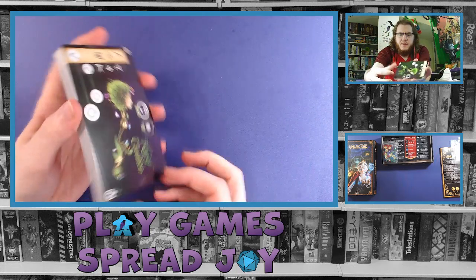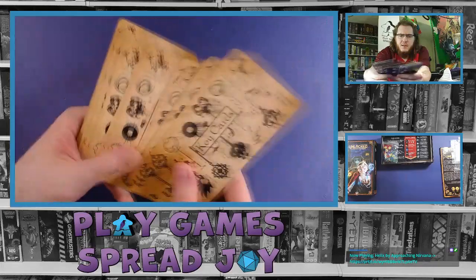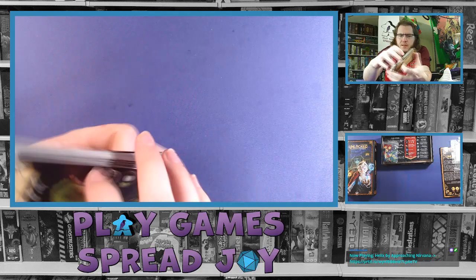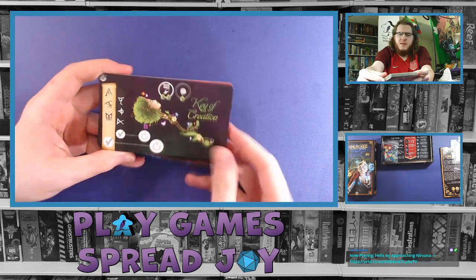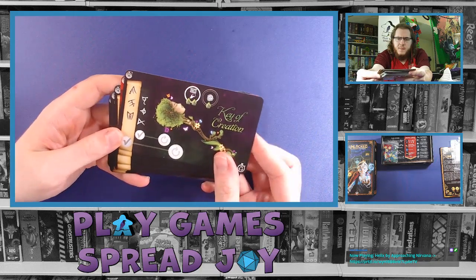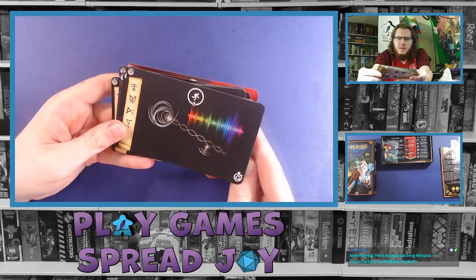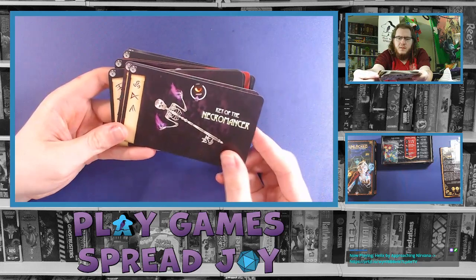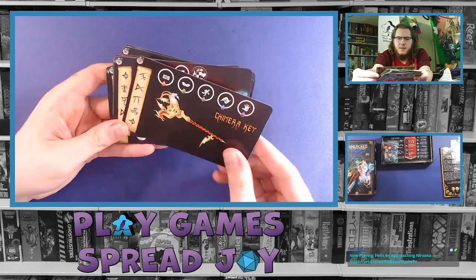These are tarot size cards — these are the key cards, all the same back. We'll take a look at a few since we don't know how the game plays yet. This shouldn't give too much away — nice relatively vibrant art, simple background, easy to read icons, and names on it. Looks like we've got a lot of different key cards.